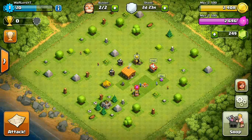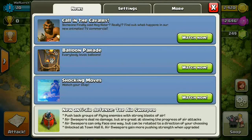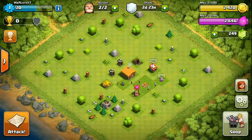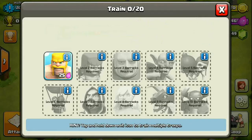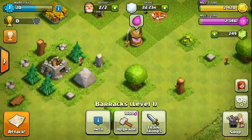In settings — just above the shop — you'll find basic audio settings, news about new game updates, and current promotions. Then there are the achievements, which I already mentioned. Let's go ahead and get something from the shop. First, let me cook some barbarians. We've got two wizards, so we can only get 12 barbarians right now.